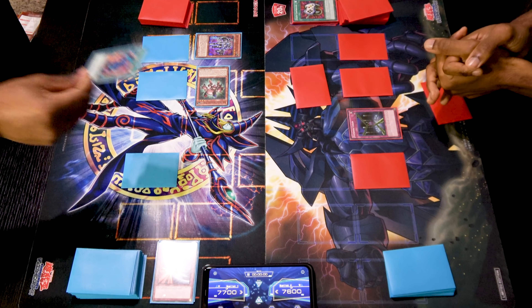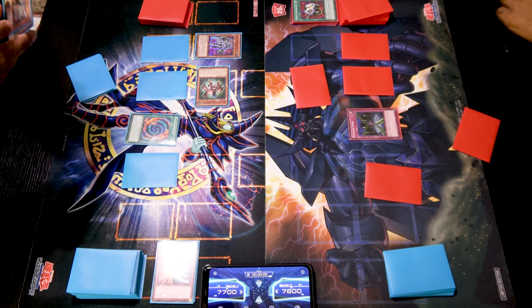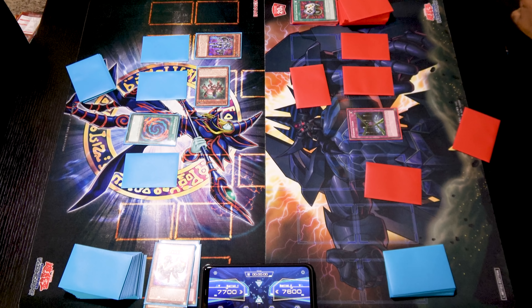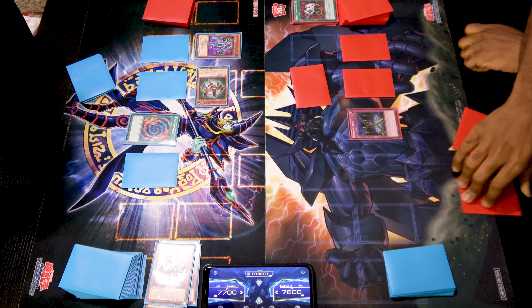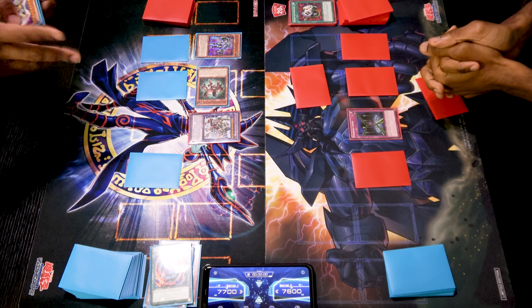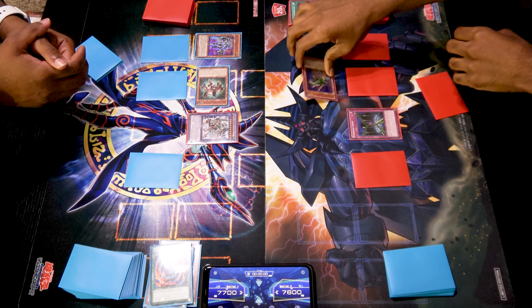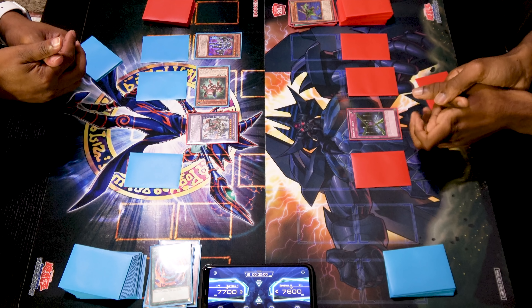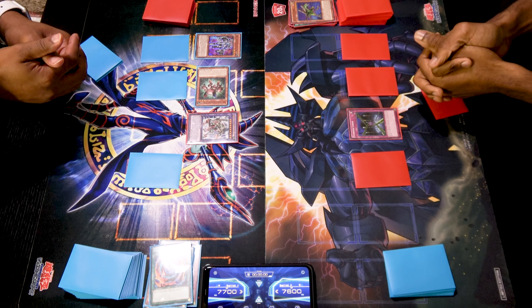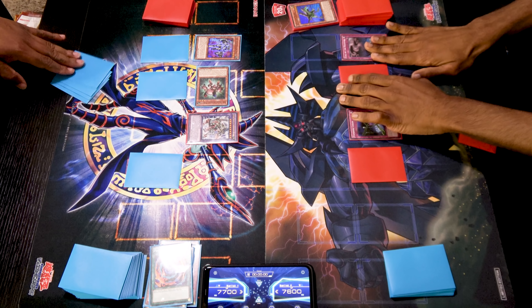Draw. I'm going to activate Polymerization, sending Valkyrion the Magnet Warrior and Berserkion the Electromagnet Warrior from my hand to summon Imperium Magnum the Superconducting Battle Bot. I didn't think I was going to get to use this! Attempt to move towards battle and swing with the big guy. You attacked my B-Buster Drake — when it's destroyed I can add a Union monster from my deck to my hand. Negate it. Swing for 1700.